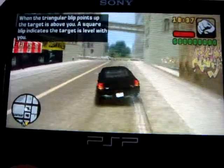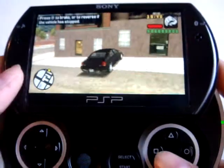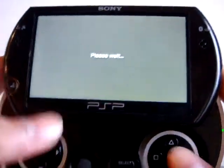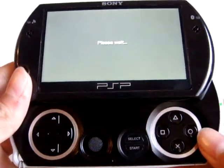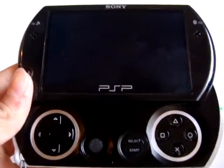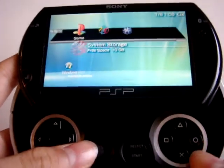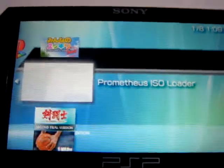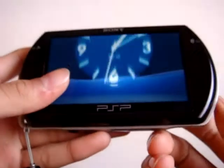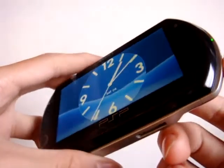So, running GTA Liberty City Stories. If you want to exit, just exit like a normal game. The Chinese hackers call this just a beta — they'll release a full ISO so you won't need to launch the little patch system. That was just a really quick video, and I will be putting on the tutorial in the next few days.